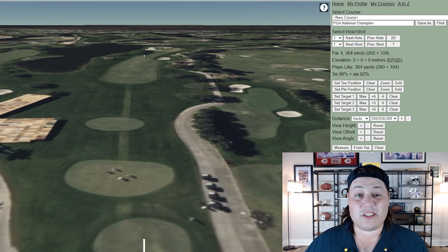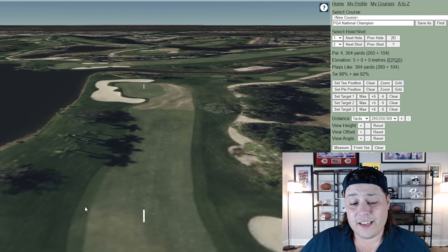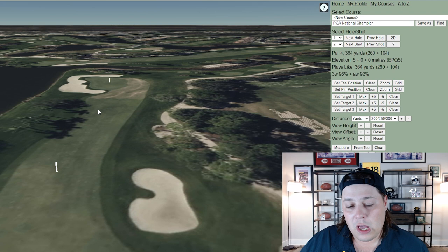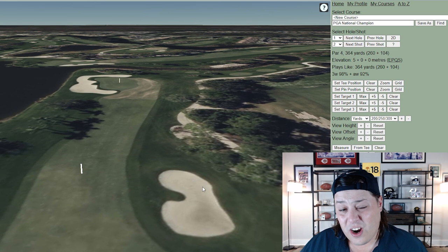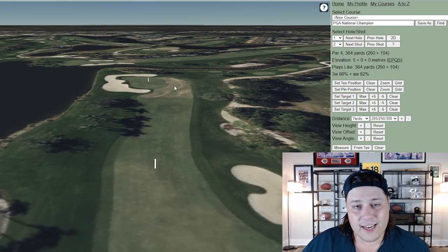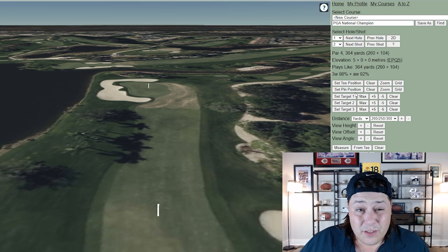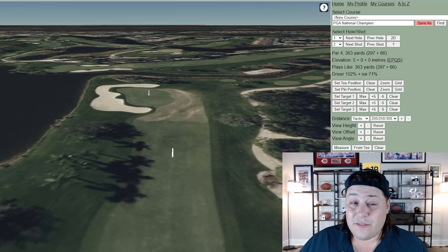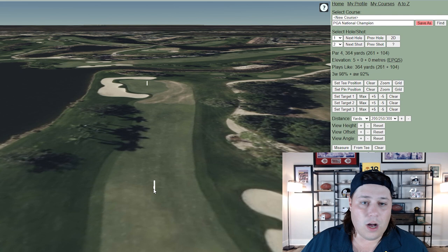Hole number one is as easy as it's going to get, but still not a simple opening hole. The water down the left isn't really in play — it's about 30 yards offline. What's more of an issue is the fairway bunker, which makes distance control into the green difficult, or the OB and dense trees to the right. Most players will be conservative, hitting toward the edge of the bunker, and no matter where you are you'll have a wedge into the green.